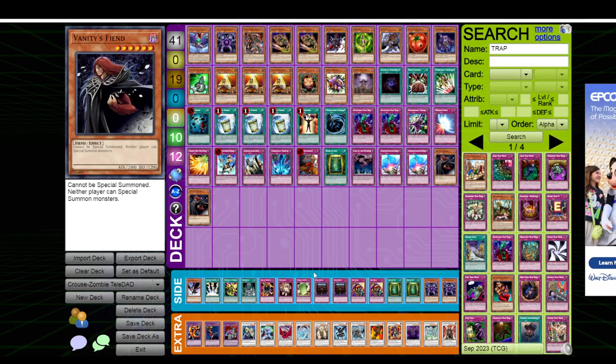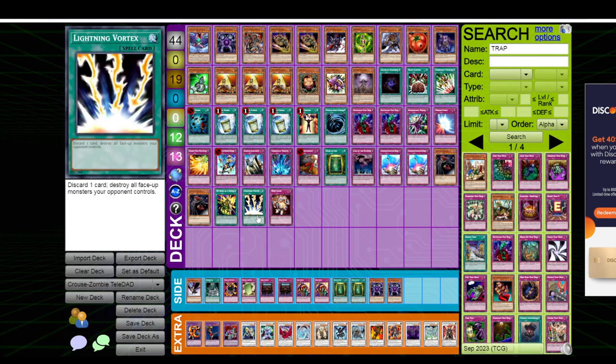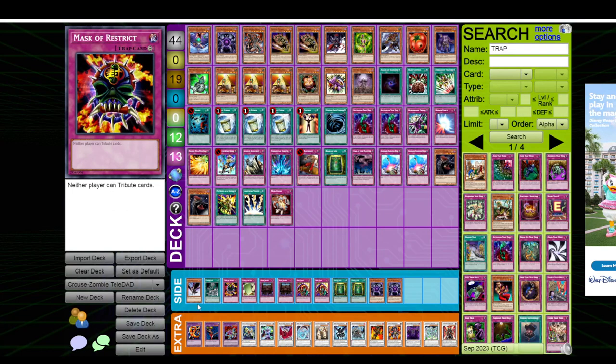A lot of other decks in the format are doing this approach. Frogs, like I said, are putting in Vanity's Fiend, and they're also putting in cards to stop their opponent — maybe Super Poly in a Hero Beat matchup. Not every card you put in has to outright blow up the matchup. I was just taking out Book of Life and maybe putting in My Body As a Shield, a Vortex, or a Mind Crush — cards that are just generally good. My goal was that my opponent has dead Noblemans in hand because I'm never going to set a monster games two or three, and they have dead Crows. I have replays from my tournament runs where my opponent has DD Crow just sitting in hand at the end of the game and I never gave them an opportunity to use it.